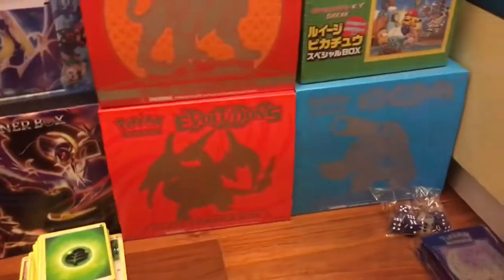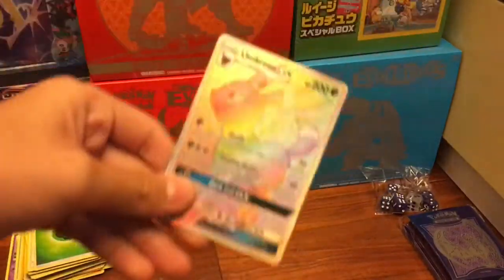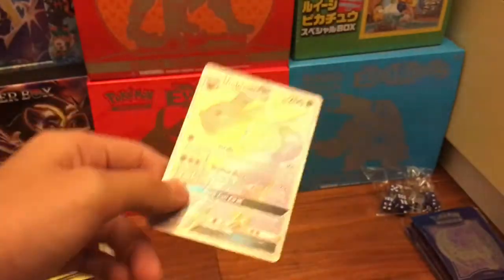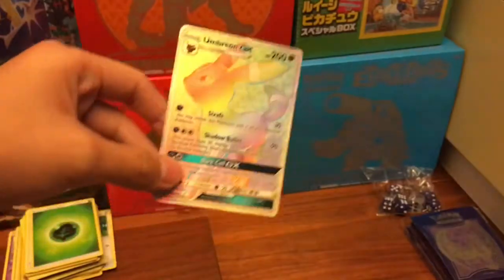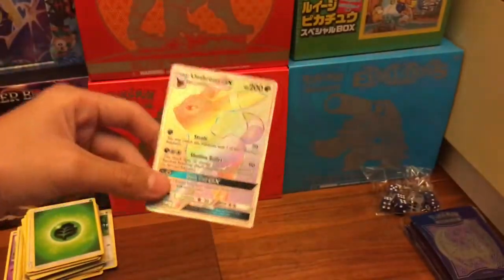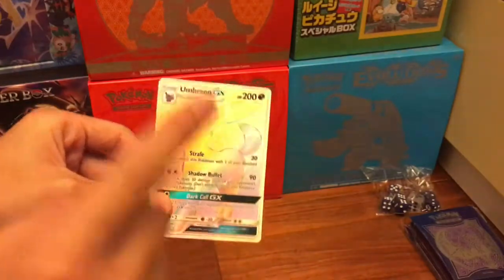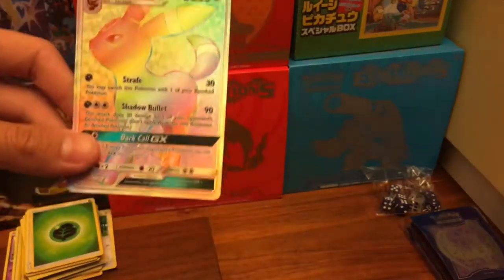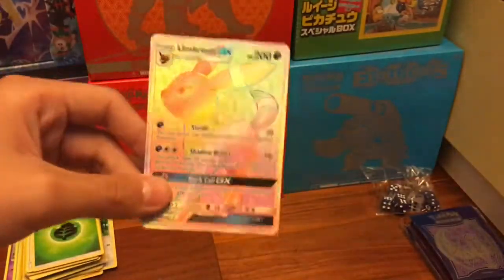Come back! Okay so we got a hyper rare Empoleon - I can't believe it! This is a hyper rare, it's like rainbow, it's holographic. Like what you see on a CD or DVD - very awesome! We have a full art Empoleon, a normal EX Empoleon, and hyper rare Empoleon. That is just amazing - I really like this card, I'm not trading this away!